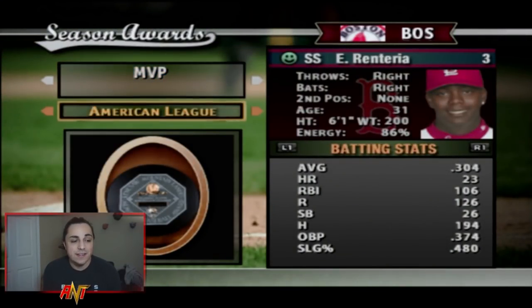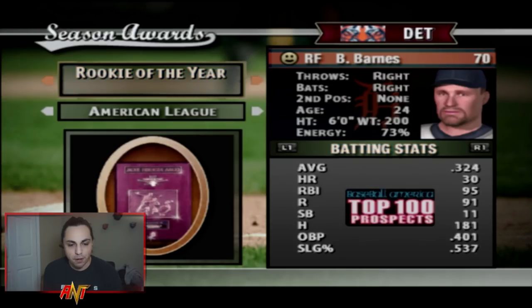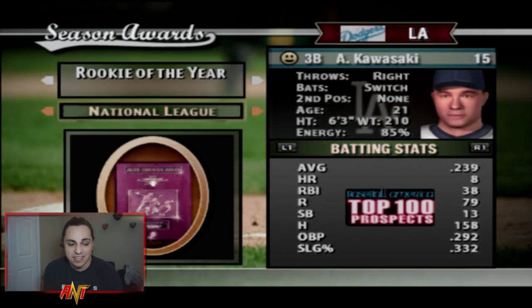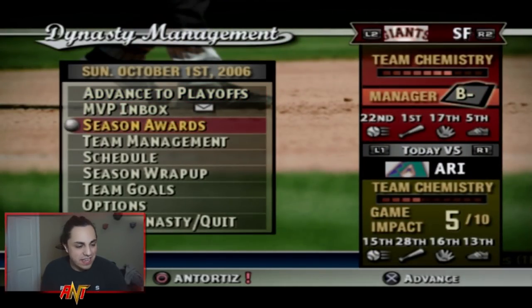Edgar Renteria won MVP again; Albert Pujols won the National League MVP — not John Dowd this year. His stats dropped quite a bit as players have a progression/regression screen each off-season. John Dowd lost about 20 power versus lefties and 10 versus righties. Johan Santana and Oliver Perez won the Cy Youngs. Rookie of the Year was Barnes, a top-100 prospect with solid numbers, and Kawasaki for the NL.